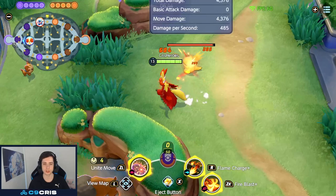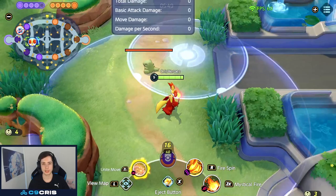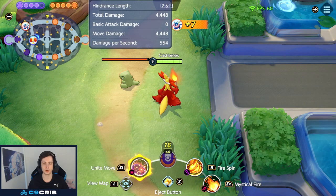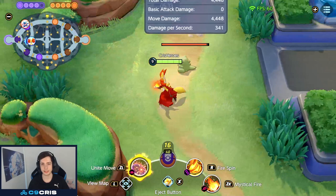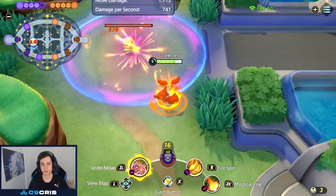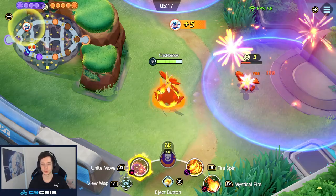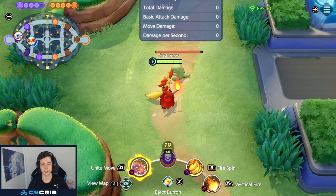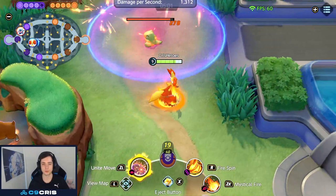At level 9 we pick up the Unite move, which is quite strong. It's a huge AoE circle that deals damage over time and reduces HP recovery of anyone hit by 50% — so self-sustain from Blissey, Trevenant, Focus Bands, berries, and goal zones all get reduced. It has the lowest Unite move cooldown in the entire game at 84 seconds, slows enemies well, and is great for zoning. You can combo it with Fire Spin: stun them, drop the Unite move, and they have to walk out of it.